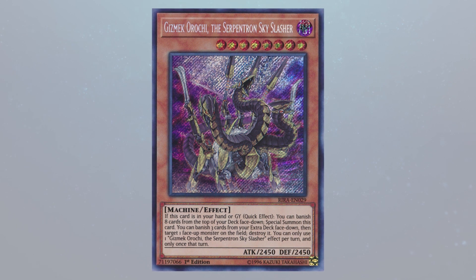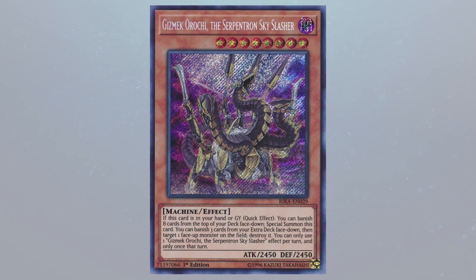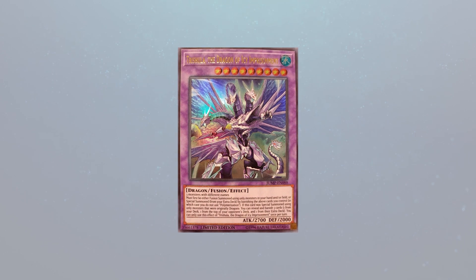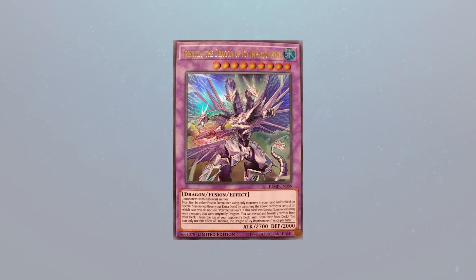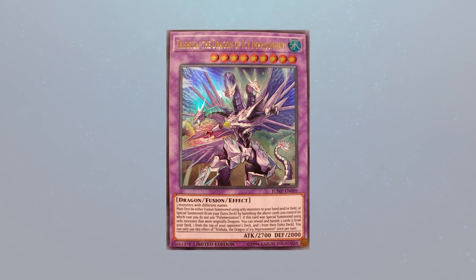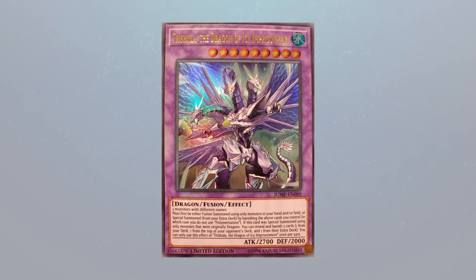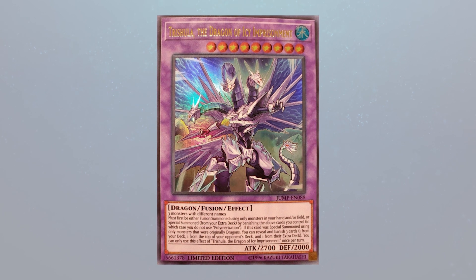Another card that I think maybe went under the radar a bit — it was mentioned in one of the articles Konami posted about the UDS, one of the tech articles — is the Trishula Fusion. Trishula of the Icy Imprisonment is amazing. The reason why it's so good is because now you have an extra deck method of using your Guard Dragons to get access to your Thunder Engine. By orienting your deck completely around Dragons, you can still play your Thunder Dragons and not have to rely on Trishula to draw into them. I think this is actually huge, and I think not many people are discussing it enough.